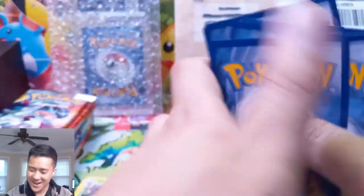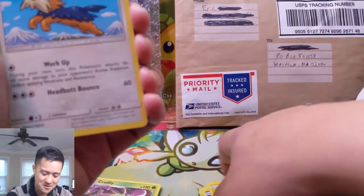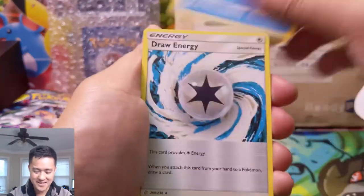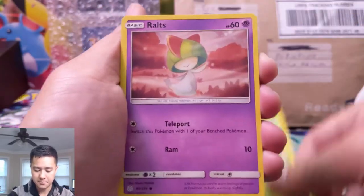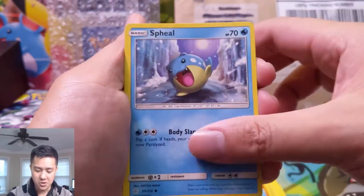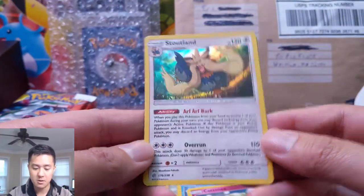We got our first GX. One thing I will say is — after doing all those Hidden Fates openings we knew this was going to happen — but going from getting a hit every other pack to having to go through four, five, sometimes six packs to get hits, it's going to take a little getting used to. Draw Energy — I do like this card, we'll put it to the side. Ralts.